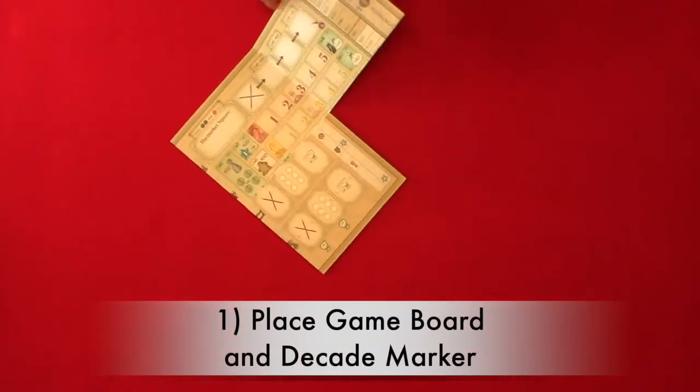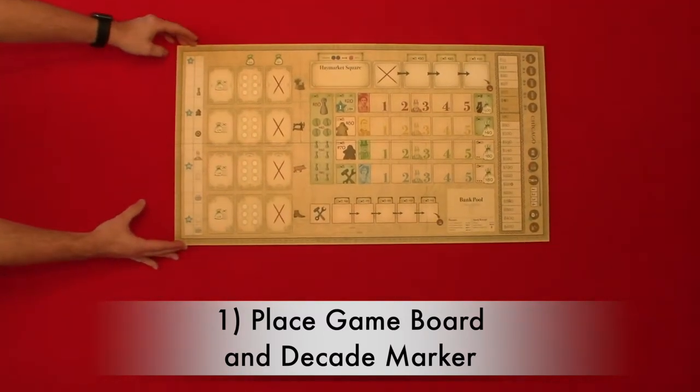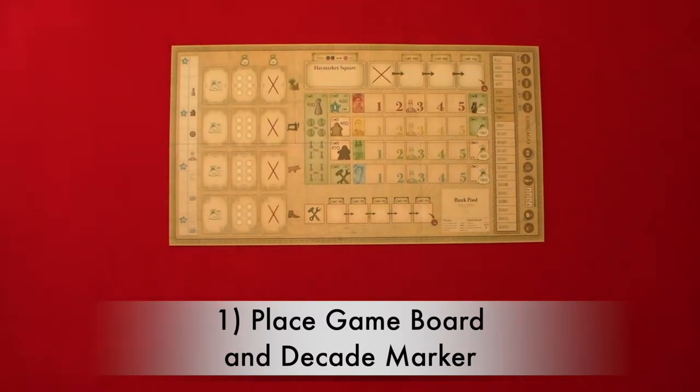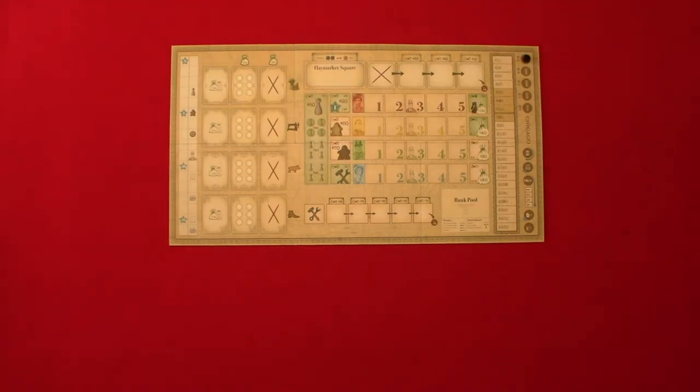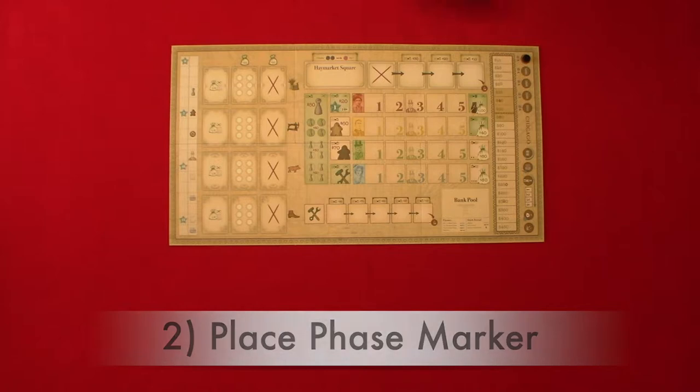Now let's take a look at the setup. We're going to be setting this up for a two-player game, which takes 15 steps. Step one: place the game board and the decade marker. You will place the main game board in the center of the play area and the decade marker on 1875. Step two: place the phase marker. You're going to place the phase marker on the stock phase.